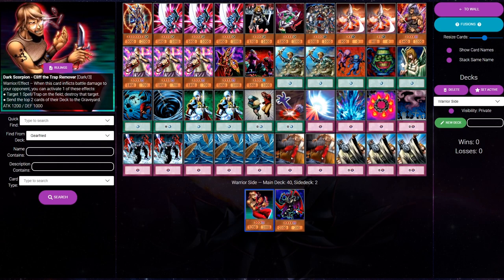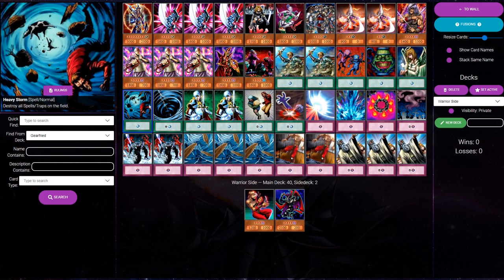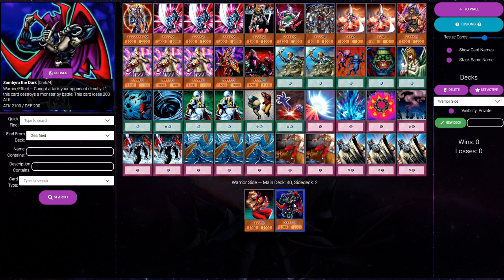We're only siding one Zombrea the Dark, but we have two Reinforcement of the Army. So this card takes up one slot in our side deck, but once it's in our main deck we'll be seeing it up to three times as much as a one-off non-searchable card. We're going to see Zombrea the Dark post-side three times as much as something like Heavy Storm, because Heavy Storm isn't searchable and Zombrea is. These cards have very high expected value not only because of their impact in the matchup they're sided for, but also because there's a very low opportunity cost to putting them in our side. Instead of siding Zombrea, we could put three Berserkrillos in, but we'd see that three Berserkrillos at the same frequency as one Zombrea while taking up three times as many side deck slots.